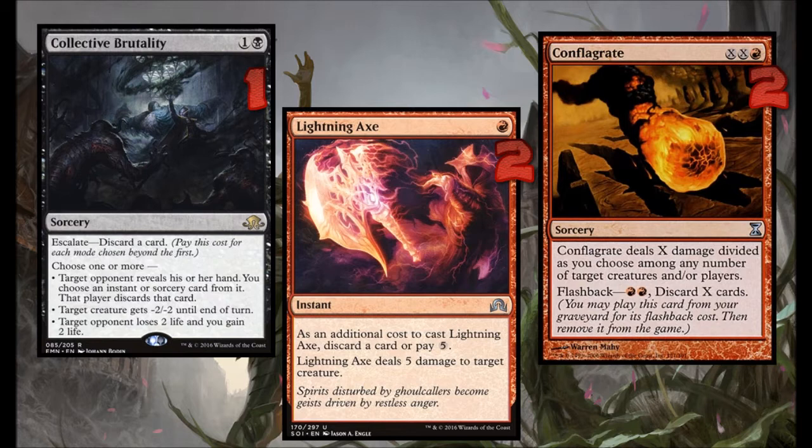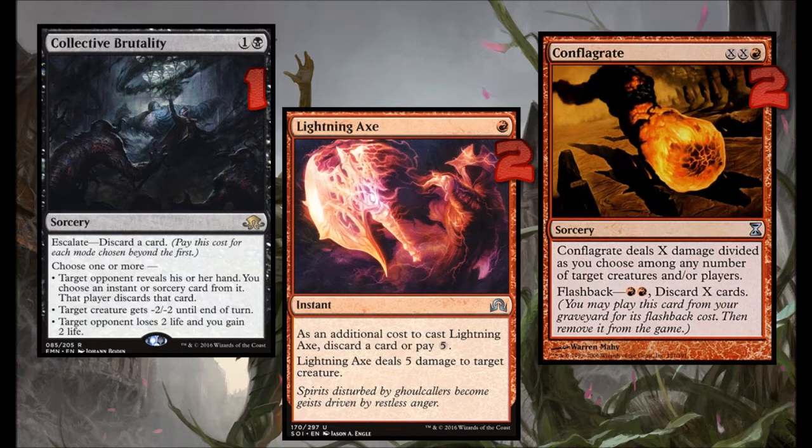After that comes the removal. You can't have nasty weeds like Glistener Elves and Goblin Guides ruining your garden before you can regrow your beautiful Valakuts. The cool thing about all of our removal is that it also helps get more cards into the graveyard to fuel our Splendid Reclamation.